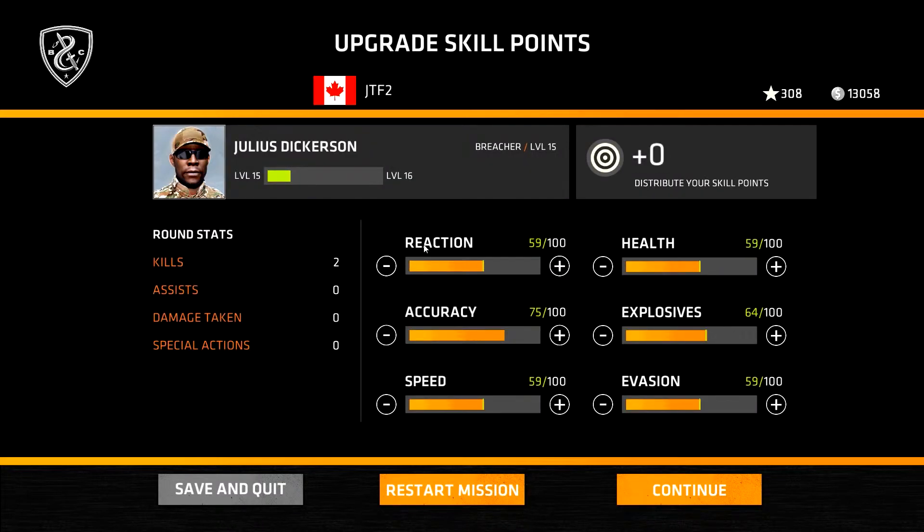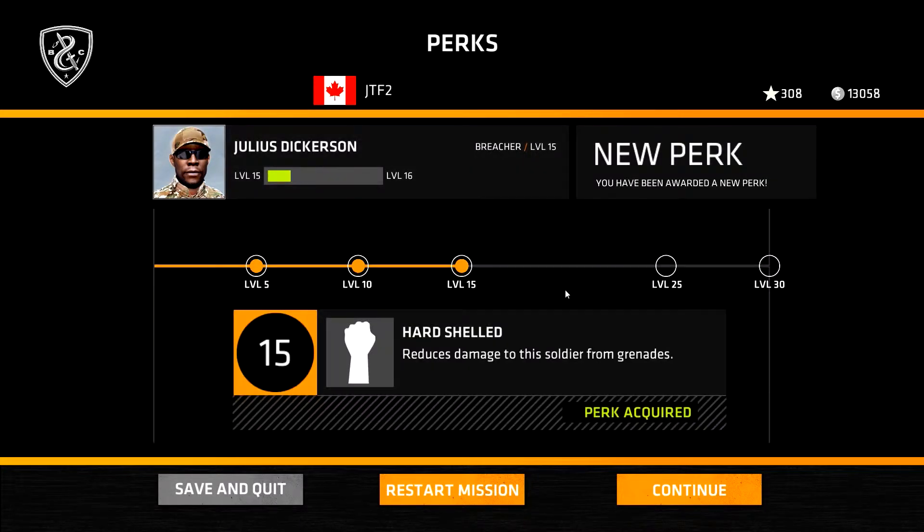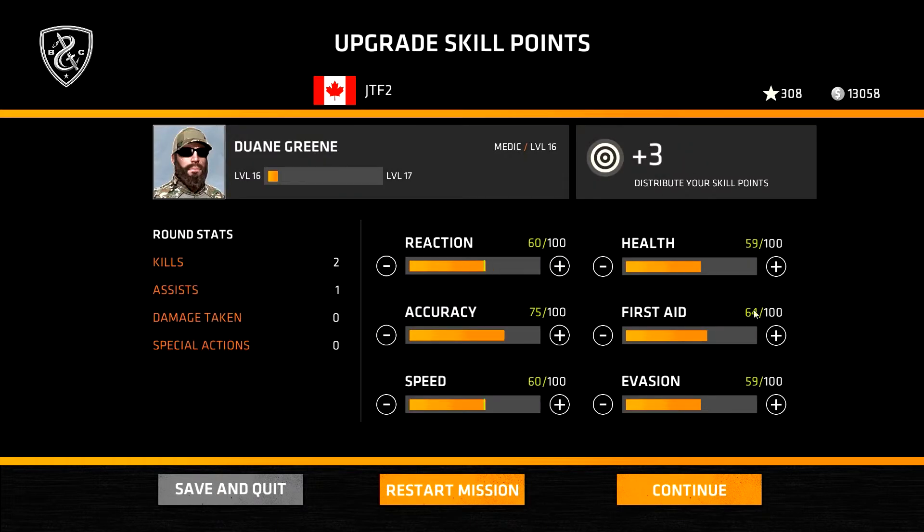Let's pop his stats in here — he got two kills and no assists, and he also got a new perk because he's now level 15: Hard Shield, which reduces damage to the soldier from grenades. Excellent. Although I don't think I've ever had a bad guy throw a grenade at me, from memory. Let's pop some points into this guy — he got two kills and one assist.